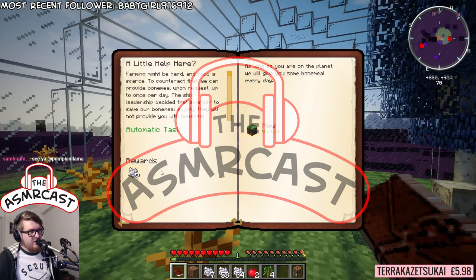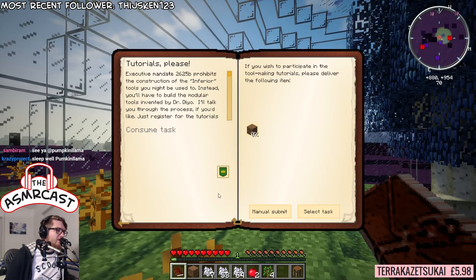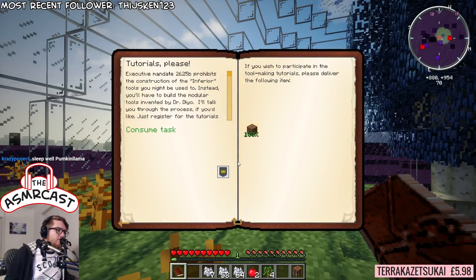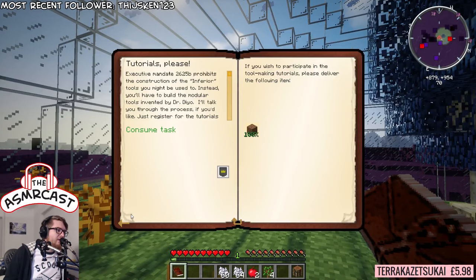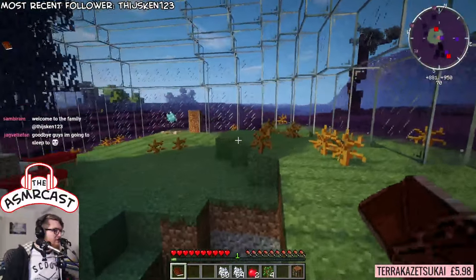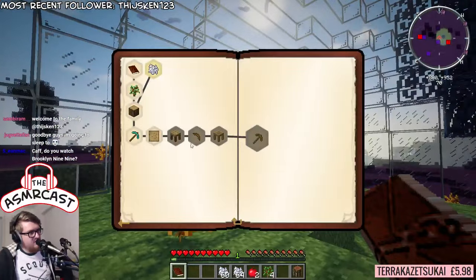I just got given some free oatmeal by clicking that mission there - that's good. So I'm going to say tutorials please, because I know that's something we definitely needed to get for ourselves. Let's go ahead and do that. We've requested additional tutorials and now we are looking at going into Dr. Dio's modular tools missions, which is definitely not a bad thing at all. Let's take a look and see how this all works.